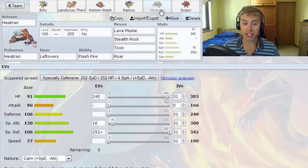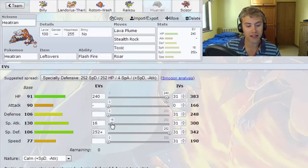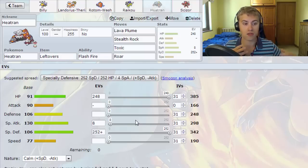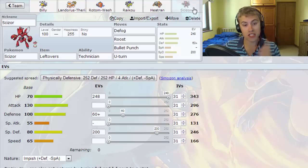Next up we've got Heatran, which is specially defensive with Lava Plume, Stealth Rock, Toxic, and Roar with Flash Fire. That helps us take fire moves directed at both Beedrill and Scizor as well. We've got 240 in HP and max Special Defense. We could bring it up to 248 just to maximize since our HP is lower than our Special Defense. This is our go-to wall, especially for things like Mega Gardevoir and similar threats.